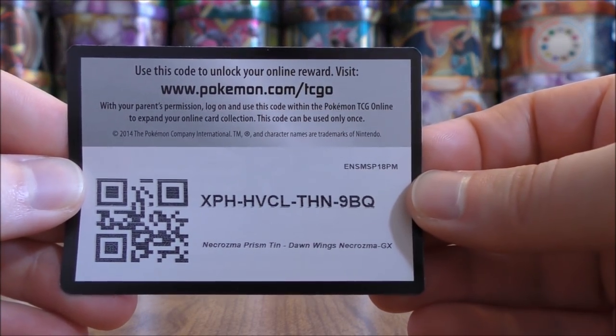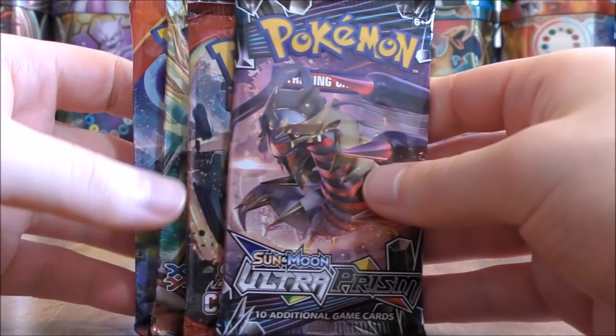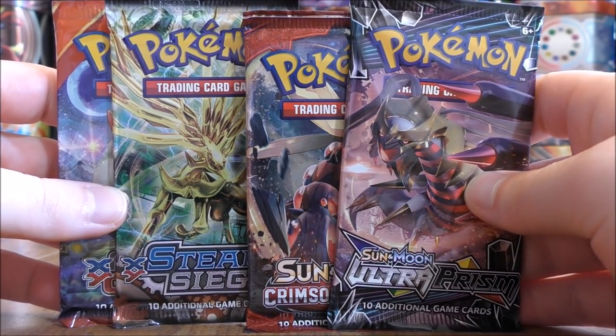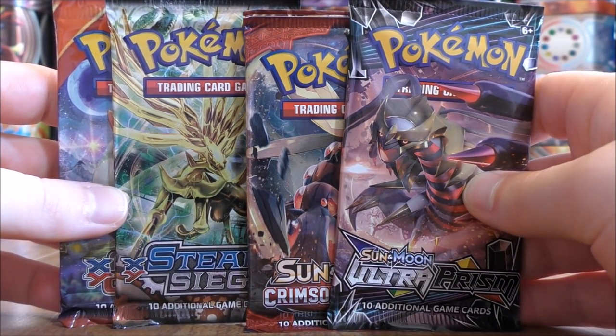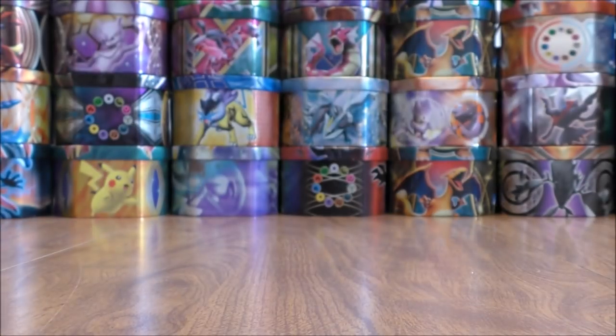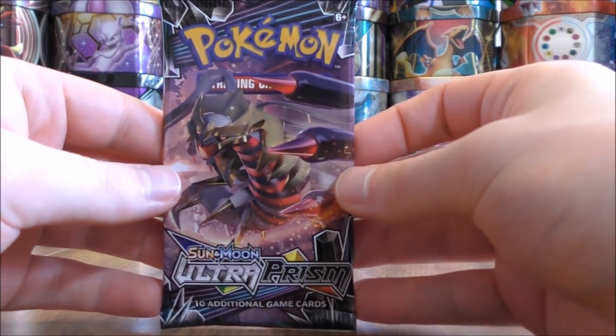The online TCG code card — you can always add me on the online game, Primetime Pokemon. And then the four booster packs, identical to the other GX tin that I just opened up: one each of Ultra Prism, Crimson Invasion, Steam Siege, and Primal Clash. I'll open up the packs in this tin newest to oldest, starting with Ultra Prism.